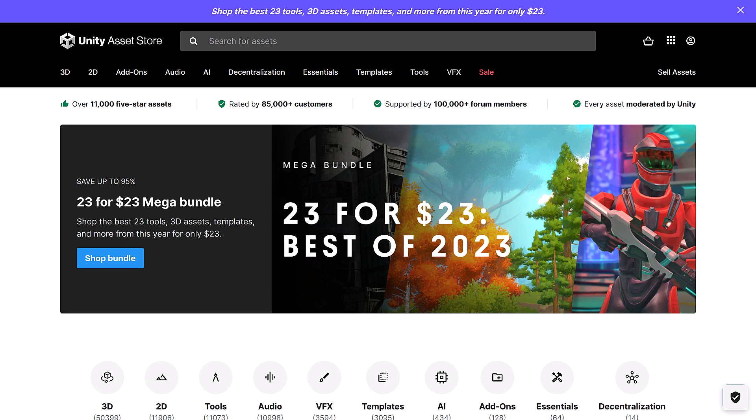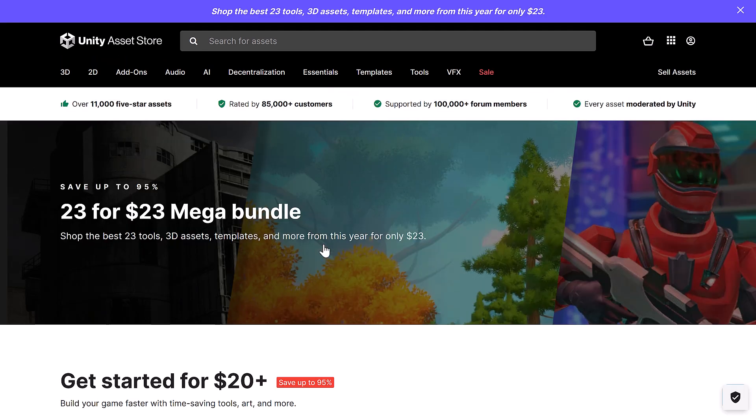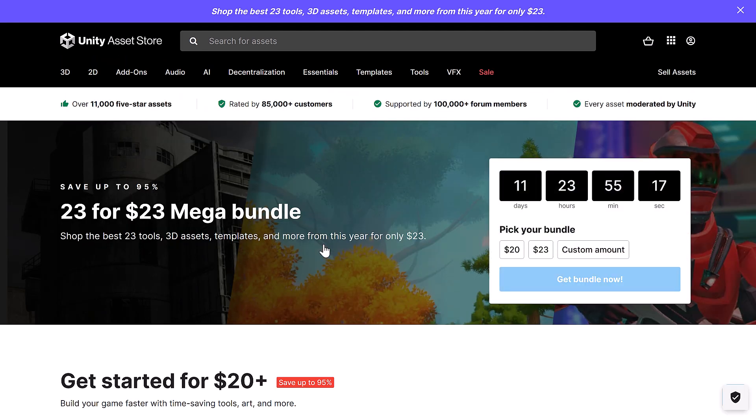We're going to jump in and take a look at everything here. This Mega Bundle is the '23 for 23' — that is, you get 23 assets for $23. It is the best of 2023. Now, that's a bit of a misnomer; this isn't literally the best stuff, but what it is, is all stuff that was released in 2023. Even if you don't use Unity, or you're not going to keep using Unity forever, there are ways to get these assets out into other game engines — links down below. So if you want to export them out to Blender, Godot, Unreal, or whatever, you can do so, and you can legally do so in the vast majority of cases as well.